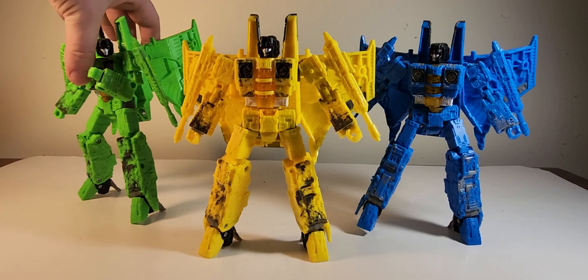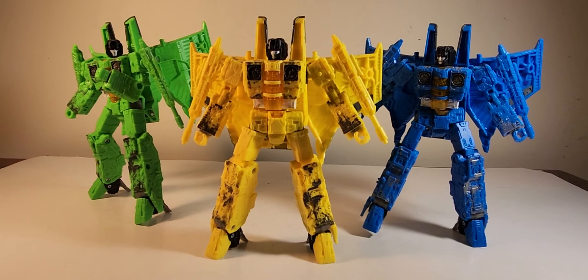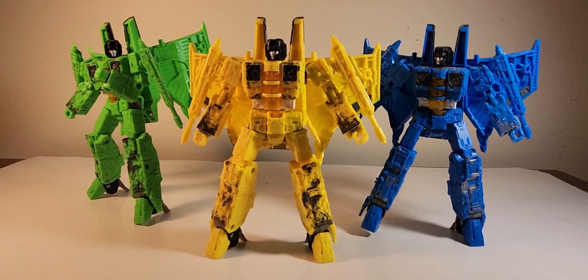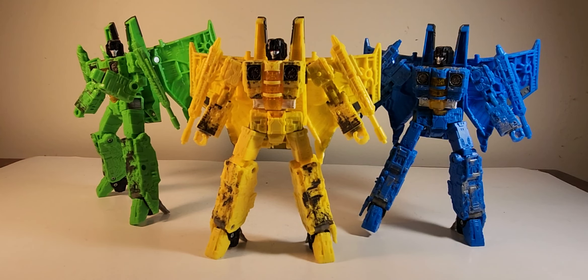So yeah, these are the Rainmakers from - I cannot remember the name of the episode from G1 - but these were the brightly multicolored guys that Shockwave sent out to stop, I think it was Bumblebee and Spike from reaching Cybertron for some odd reason. They got the name obviously from Shockwave saying 'Get me my Rainmakers' or something to that effect.